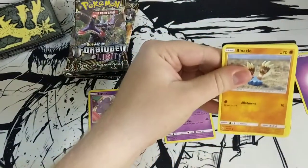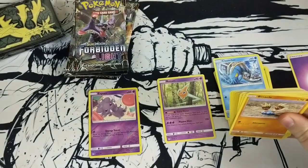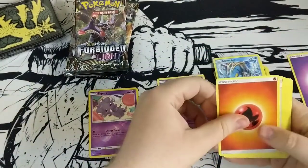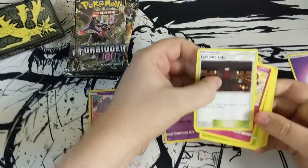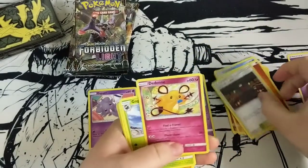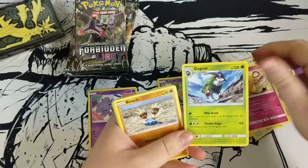No need to worry because Binacle is here! I'll keep that code for myself. Four to the front — here we go. We got an Arandela Labs Den and a Gogoat. Why is Gogoat in every set?